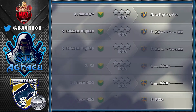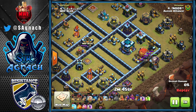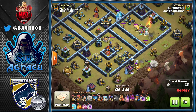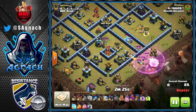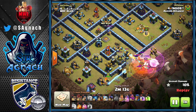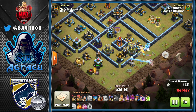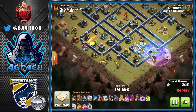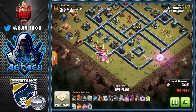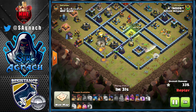Then Noob comes in against Defy Definition with a queen charge Lalo. He sends the blimp directly for the Town Hall — gets the first star. The CC comes out with an ice golem and headhunters. He uses a freeze, then a rage, then a poison, then another freeze. He realizes he accidentally brought two poisons — he was only planning to bring one. He's already used a poison, rage, and two freezes for the CC kill, but it somehow still works.